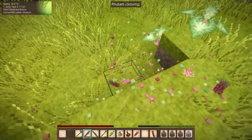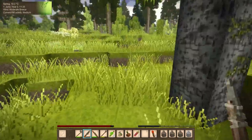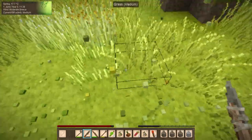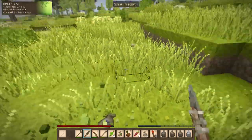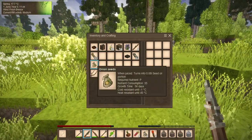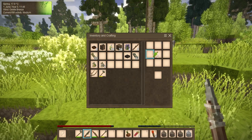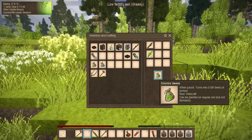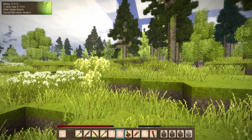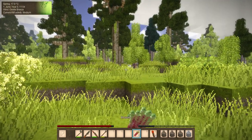We'll grab food obviously. What do we have here — more flax. I'm going to grab all these since they're close to home. Onion seed — I don't know if we have onions yet, so that's going to be good. Cilantro — there are some things you can do with these, you can turn them into seeds. I already have eight rhubarb seeds so I don't need more rhubarb at the moment.